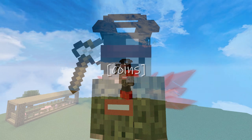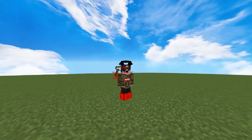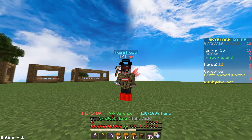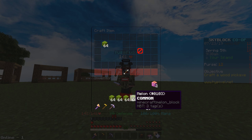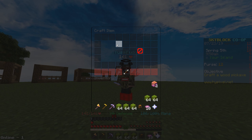I have five stacks of melons and five stacks of pumpkins here in my inventory. Just get them from this bag and put them in the crafting fields and make enchanted pumpkins — makes two.